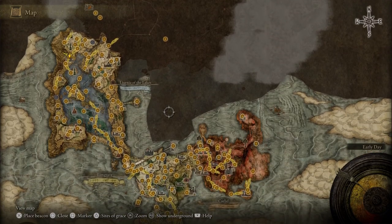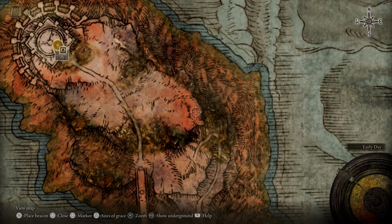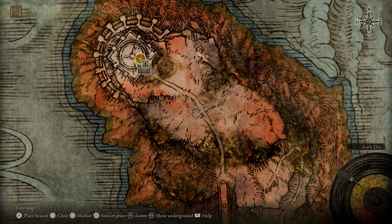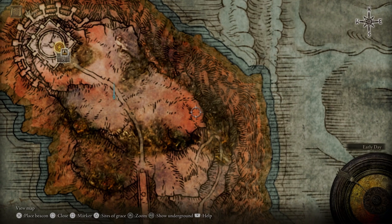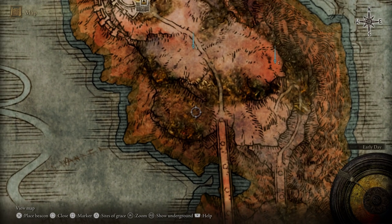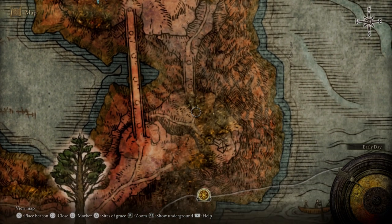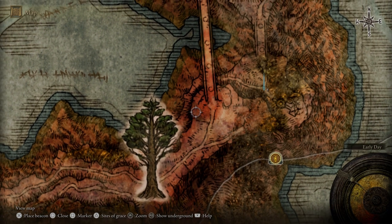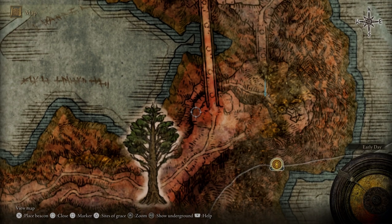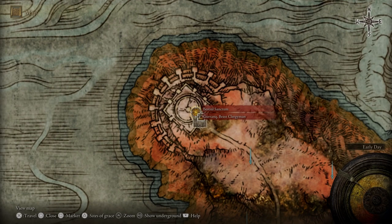Let's go over to Caelid, but before we actually start working on Caelid, let's put down a few markers. Our first marker is going to be over here, our second marker about right here, our third marker about right here, our fourth one over here, and then our fifth one — this is the hardest one to get right because it's in such a weird location — right there. Now let's go over to the Bestial Sanctum. I'll see everybody over there.